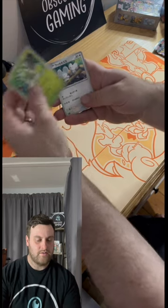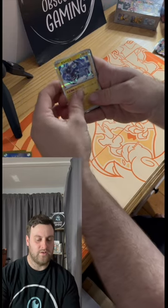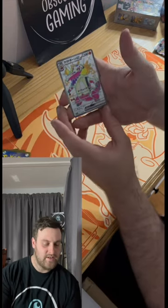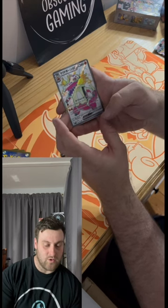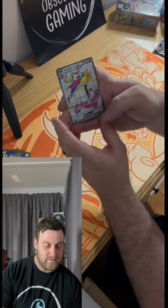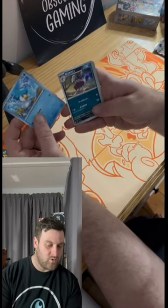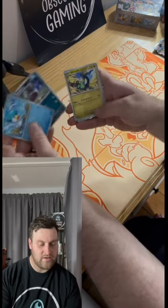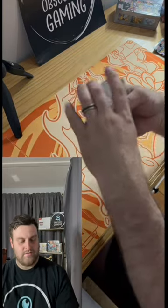Regular holo, Tornadus regular holo — very nice. There it is! It's a Skeledirge — super shiny secret rare, we'll call it. Not a bad card at all. Very happy about that one. A little Quaxly, just a Reverse Holo, and that finishes off that pack. Very nice.